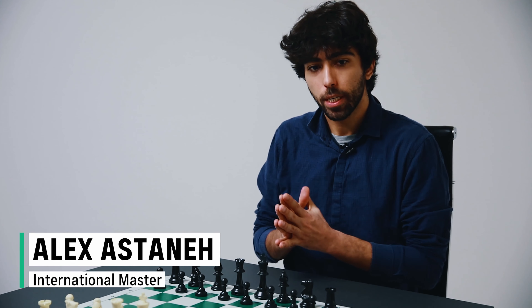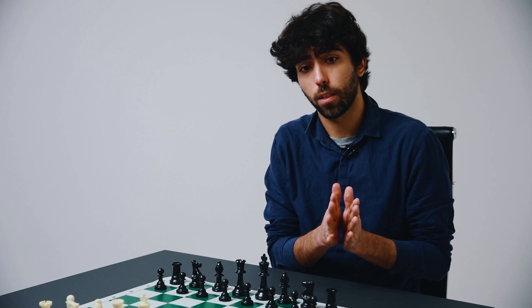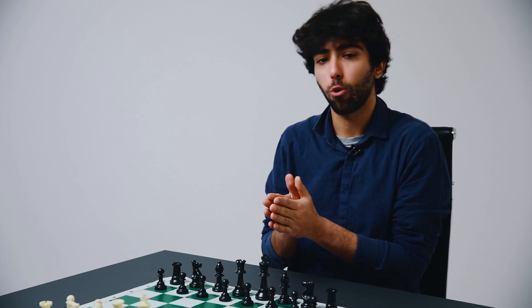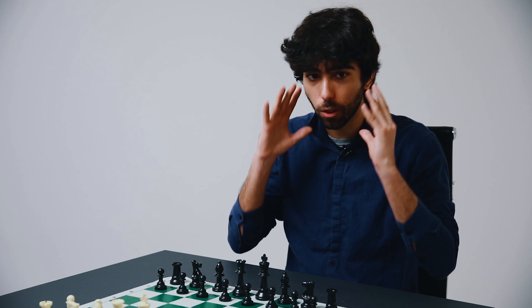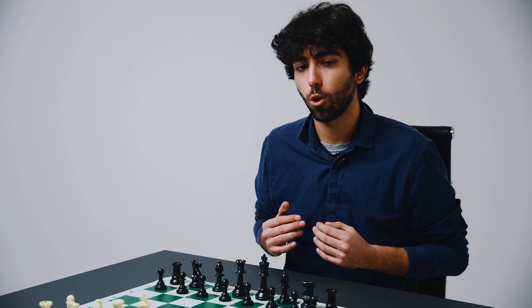Today we're going to talk about one of the more important checkmates in chess, which is the so-called smothered mate. You should be familiar with what the smothered checkmate is and also with typical patterns and situations where you can apply it. The smothered mate is a checkmate delivered by a knight in which the mated king is unable to move because he is surrounded by his own pieces. The best thing to do is show some positions where such a checkmate arises.